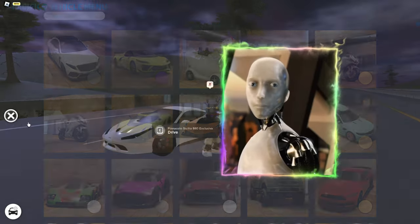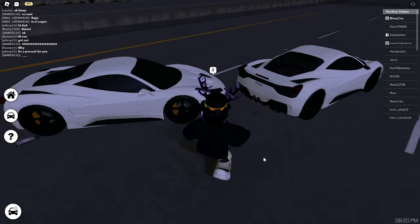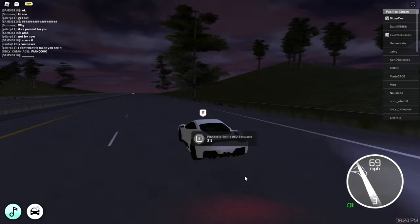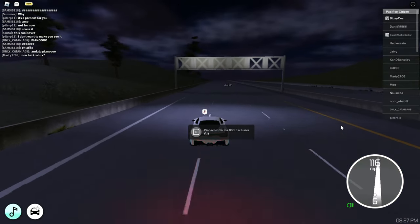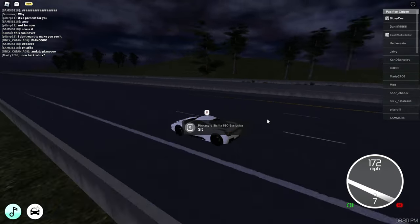Let's look at the others. This one — Exclusiva — isn't this the same car as the Pacifico 1 car? Spot the difference: yellow calipers. Yeah, that's about it, just the calipers are different. This is the one in the game pass Super Series 1. The road is ending so we have to turn around.